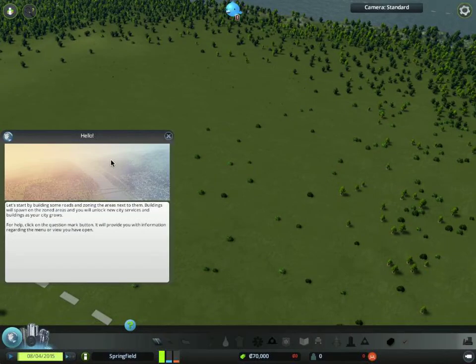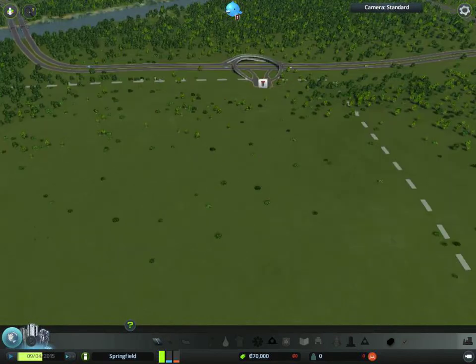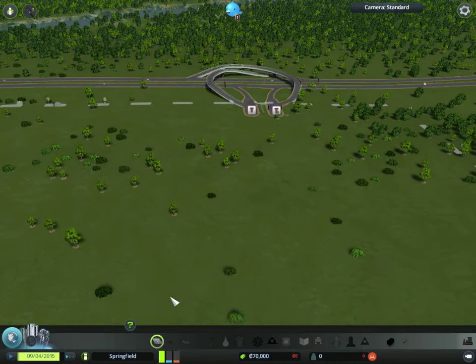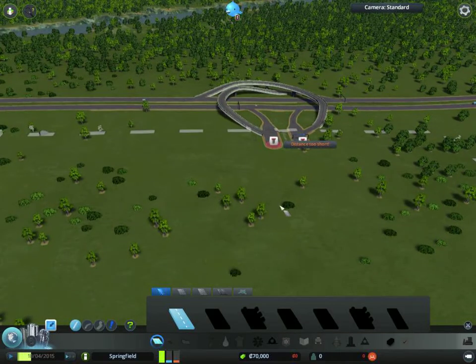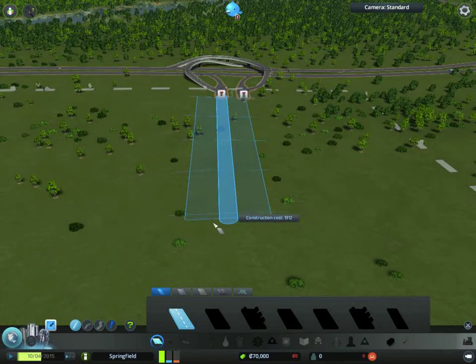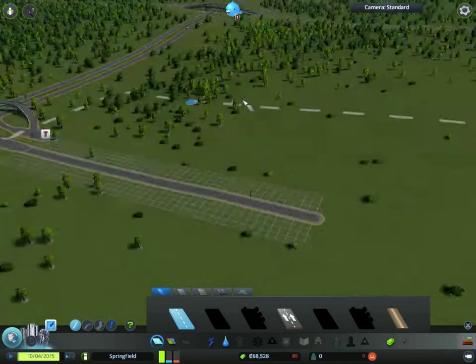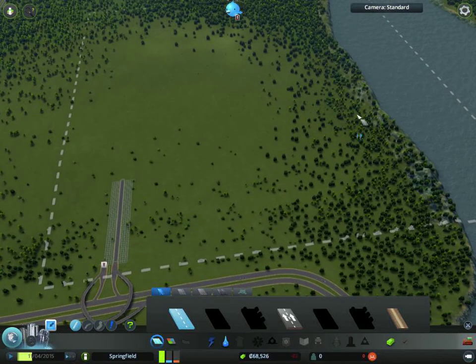Okay, let's start building some roads. I'm gonna be connecting this up with the highway which is over there. Let's get the roads. I'm thinking of making a small suburban area over here and some industrial here — that's what's probably gonna happen.